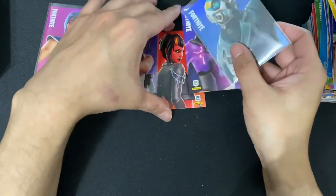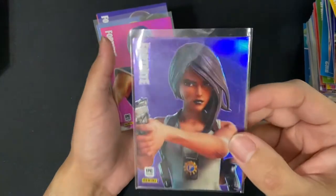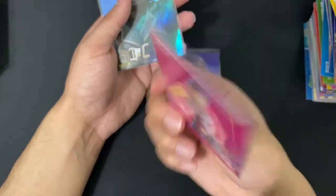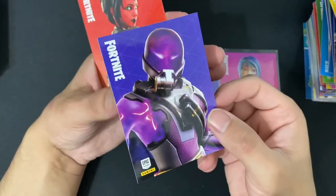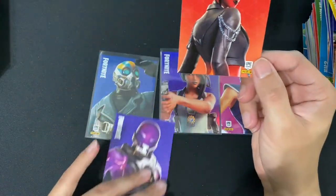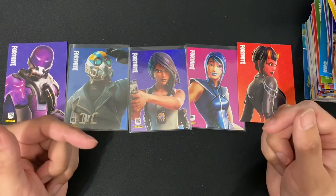So overall not too bad. We did pull about two holos and one Optichrome — we got a Flatfoot rare outfit. My favorite pull from this pack: we got a holo epic Sparkle Supreme. We got a holo Aeronaut rare outfit. We got a Tempest card, my very first one — legendary. And we got a Malice card — legendary. Alright guys, that's gonna be it for this video. If you enjoyed it make sure you give me a thumbs up, comment down below what card you're excited for. I'll see you in my next video, peace.